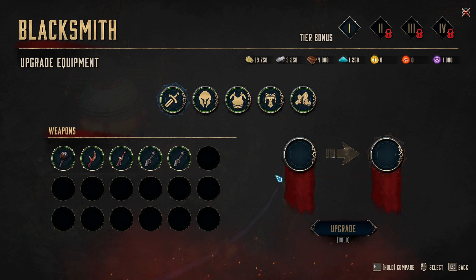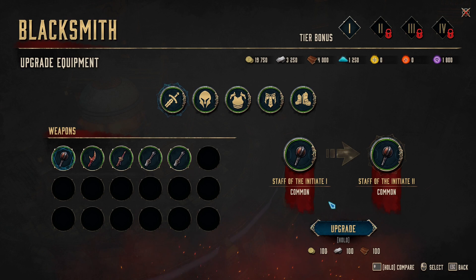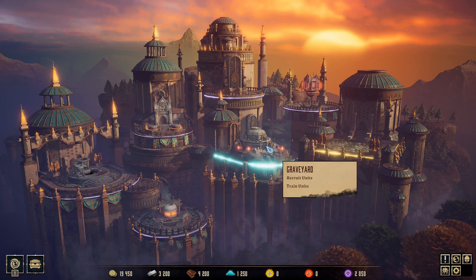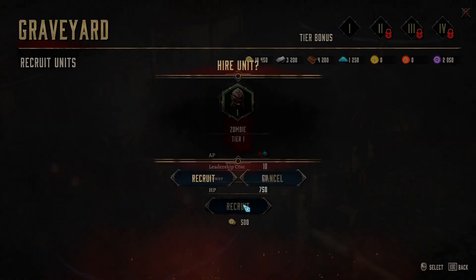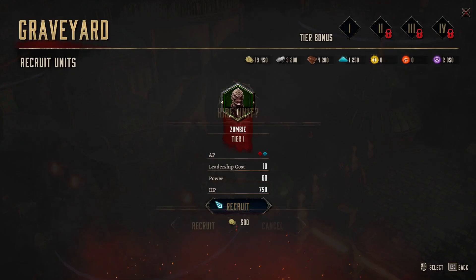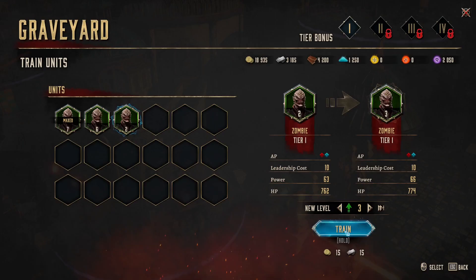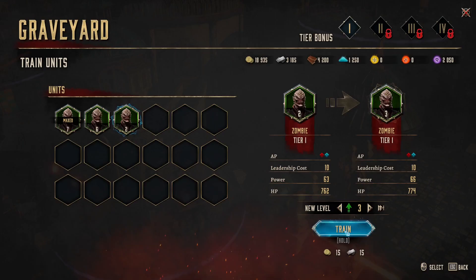You can also upgrade your companion's equipment — that changes the game completely. Let's try it: let's upgrade this Assassin Twin's dagger. And remember, when you recruit a new unit like this Zombie, it's always level one — you have to train it up to your level and keep doing so until it reaches maximum level. This is very important.